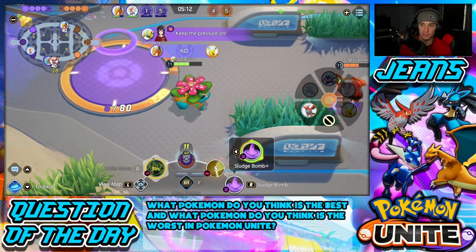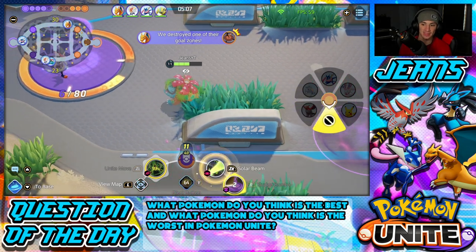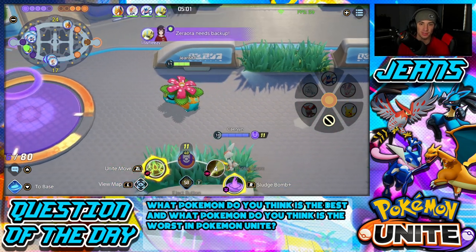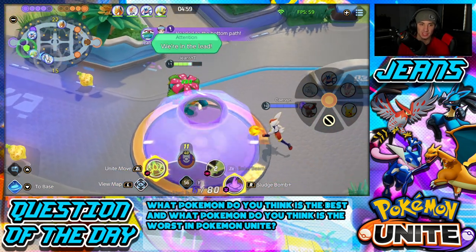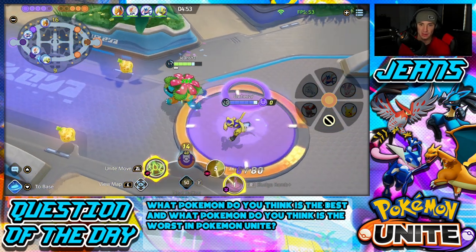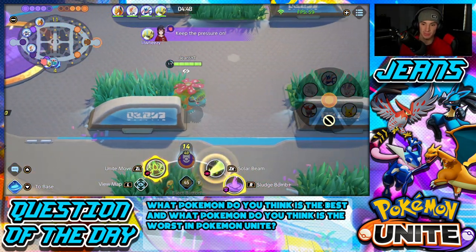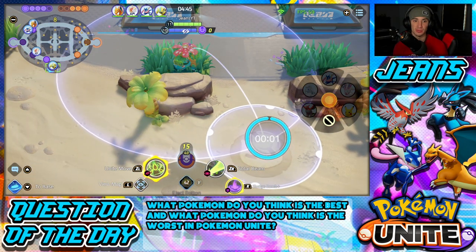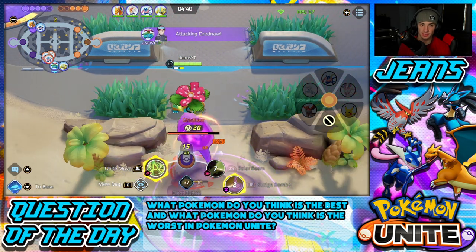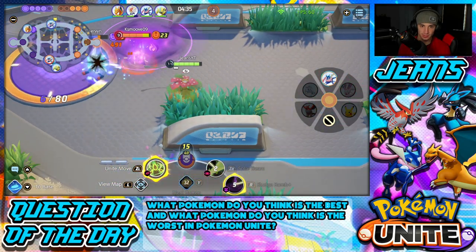Let me snipe him — oh look at that, get out of here! Cinderace, can you come out here? He went back to base. We had the Solar Beam all on him — look at that damage, just teeing off. Let me get some health and head to the bottom lane to try to get Drednaw. Letting Greninja have the central lane stuff is fine by me. Grabbing a Sitrus Berry and I'm ready to roll. I have my ult and I know Talonflame doesn't have his ult — that's going to be big.